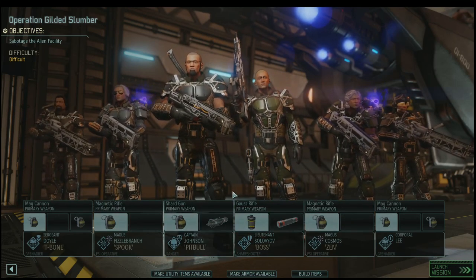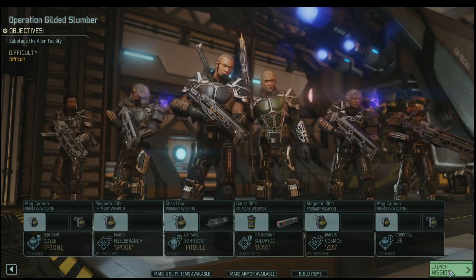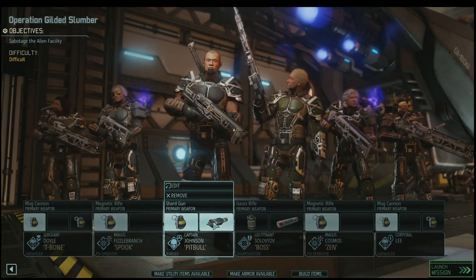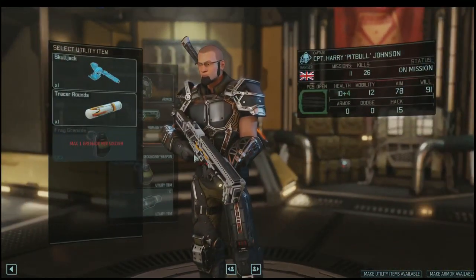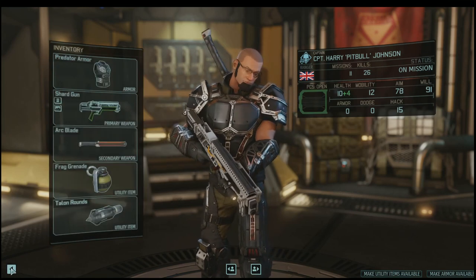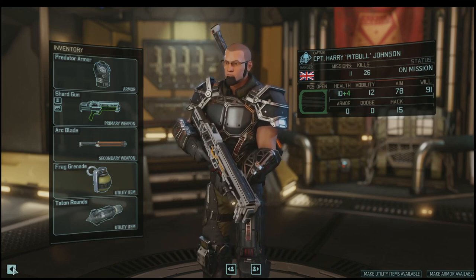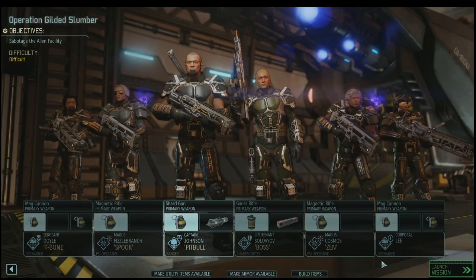We've got some incendiary rounds on Ivan's rifle, and that's a big gun. Looks like Talon rounds on Harry — he's going to be all ready to go. The Talon rounds are a great choice for a Ranger because with that shard gun you're going to be doing lots of crits if you hit. And then the Arc Blade — more damage as he gets up close, which means he'll have an easier time finishing off enemies he's coming up against.